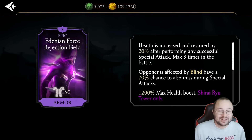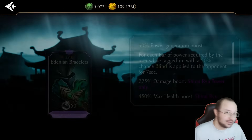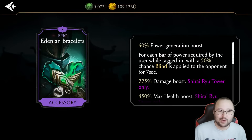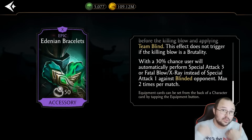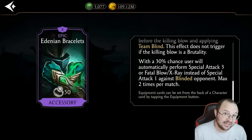On top of everything, opponents affected by blind have a 70% chance to also miss during special attacks. And how can you apply blind with Baraka? It's easy. This piece gives a 40% power generation boost, and for each bar of power acquired by the user, there is a 50% chance blind is applied. Lizard Baraka gains power like crazy — he can gain special one, do special one bar of power, then immediately do special one again, so he can gain another bar and apply blind in the process.